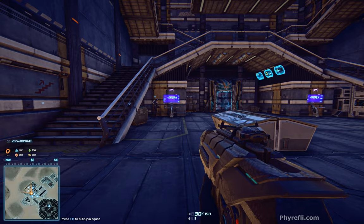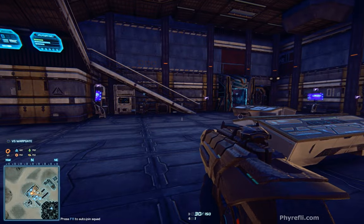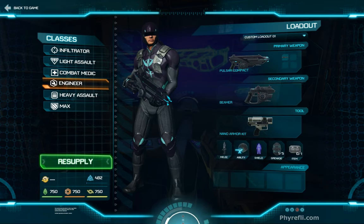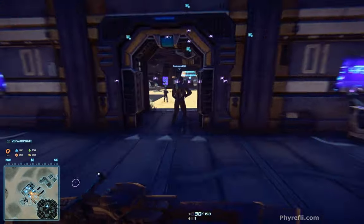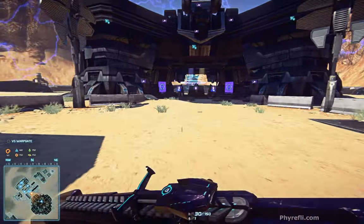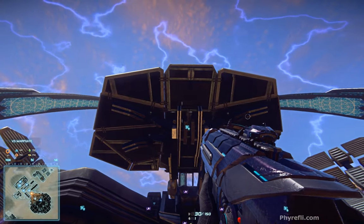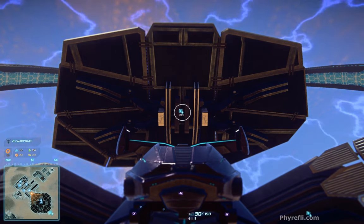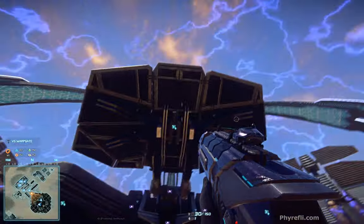This is the main spawn room — where most new players will start. There are different consoles here: ones with a little pistol icon are for changing infantry classes — press E to access. If you just want ammo or health, click Resupply when you come out of the spawn tubes. Above you can see the warp gate itself, and the air pads have a little aircraft icon indicating you can spawn aircraft there, plus an ammo icon showing you can resupply there too.